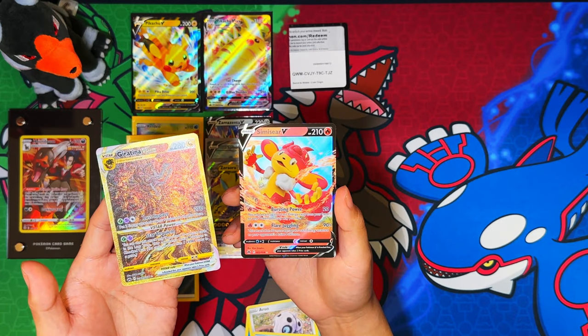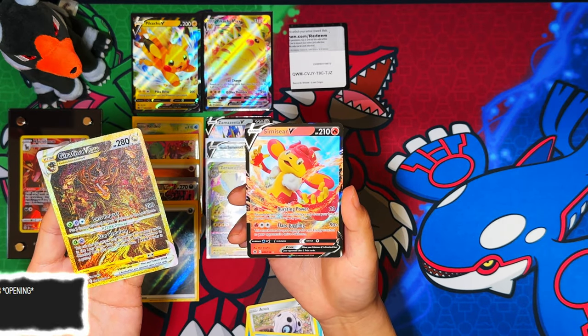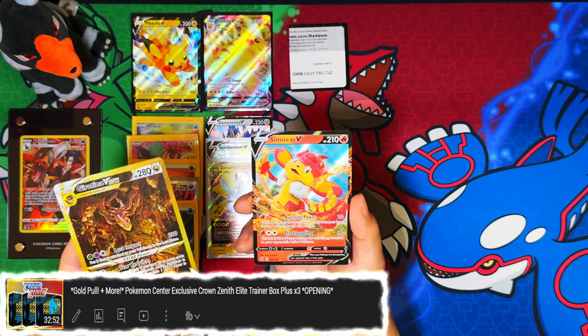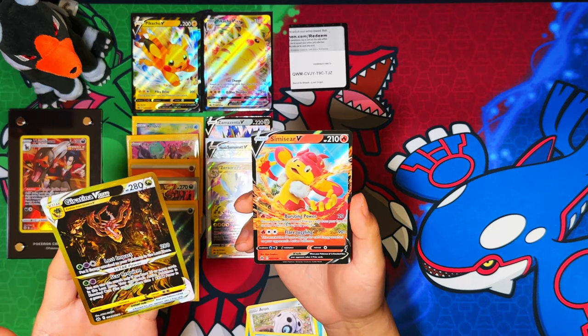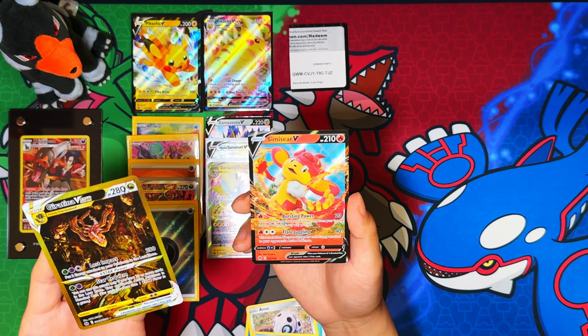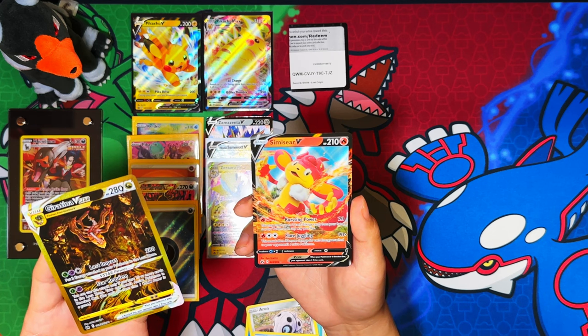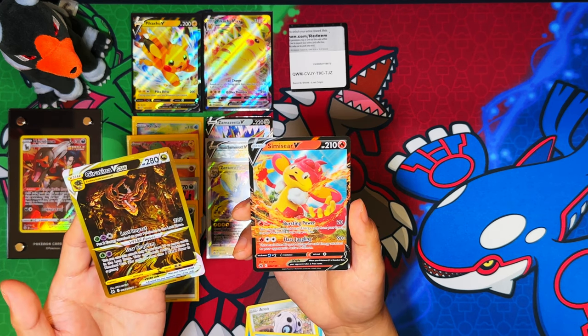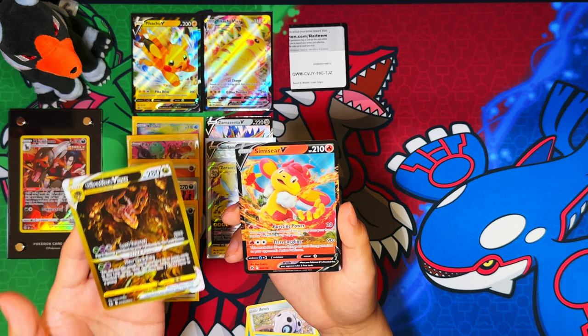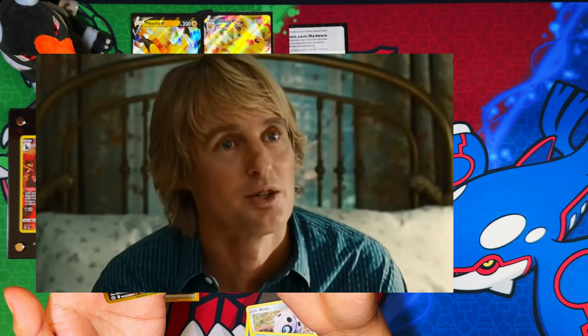This is like my elite trainer box — I pulled the Giratina and the secret rare in that video too, except I feel like this was better than that Pokémon Center box because I pulled the two Pokémon V ones as well — the V-Star, the V, and the V-Star Samurott. Ten packs that did way better than 36 packs — wow!